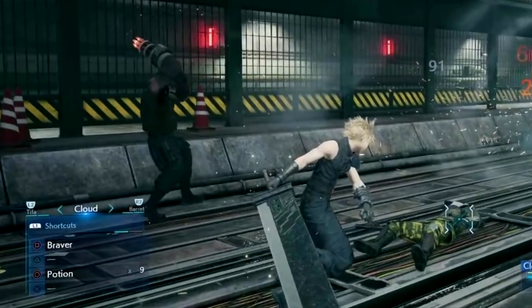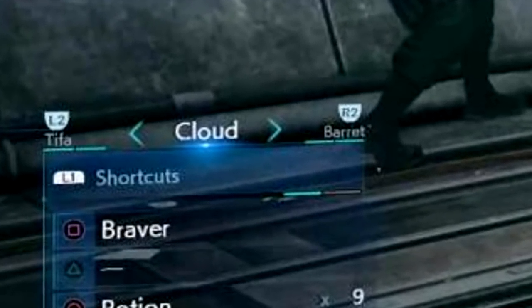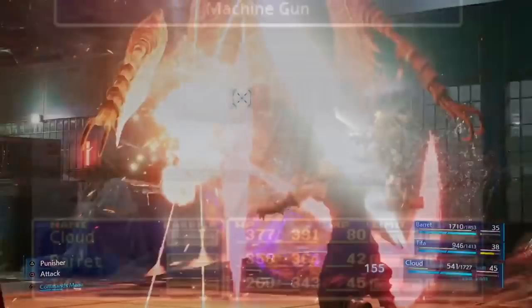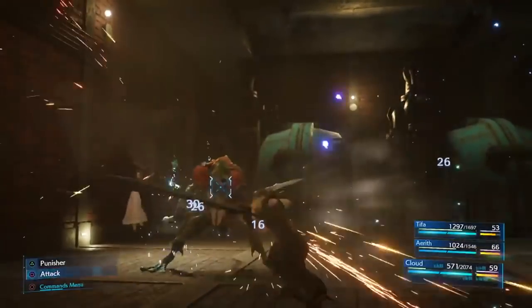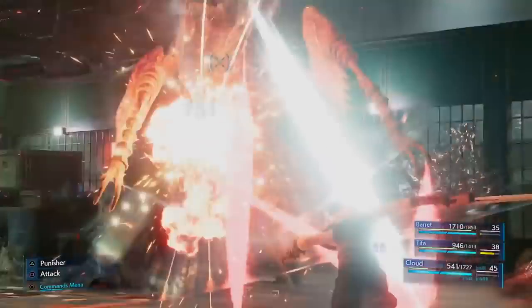Backing up to limit breaks for a second — I believe limit breaks are also tied to your ATB bar. Part of the command menu showed Braver being listed, which is Cloud's first limit break. With this in mind, I believe that you'll not only need a full limit bar, but at least one bar of ATB. The more powerful the limit break, the more bars you'll need to use it. It would appear that filling your limit bar will be based on damage taken, much like the original game — when Cloud takes damage, his limit meter goes up, retaining some aspects of the original.